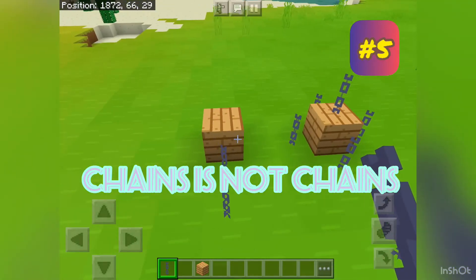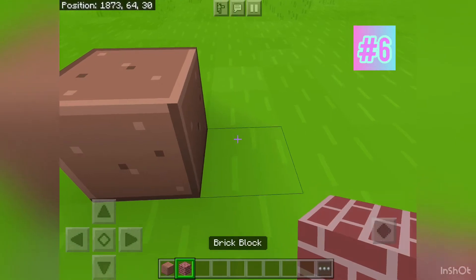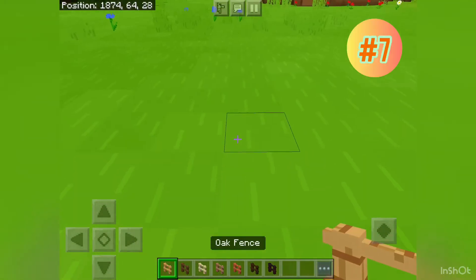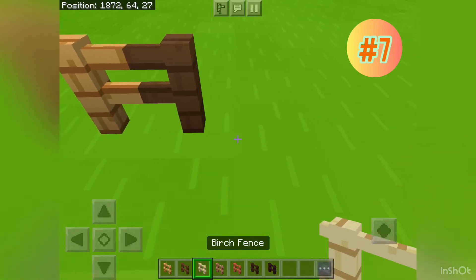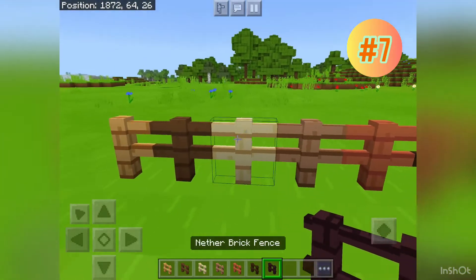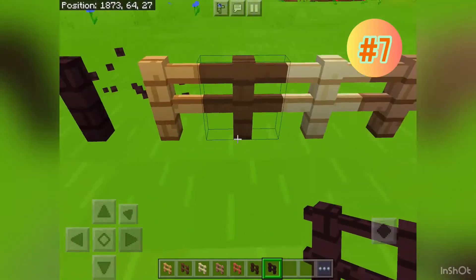The height of one polished granite block is the same height as a brick block. Also, all the wooden fences can connect to each other, however a brick fence cannot connect to any of the wooden fences.